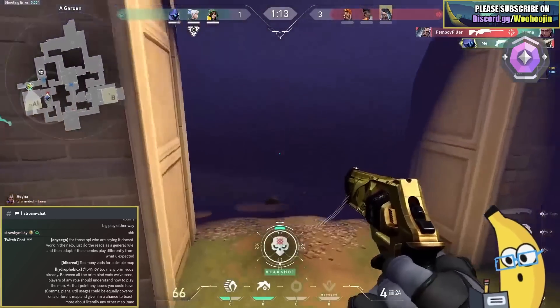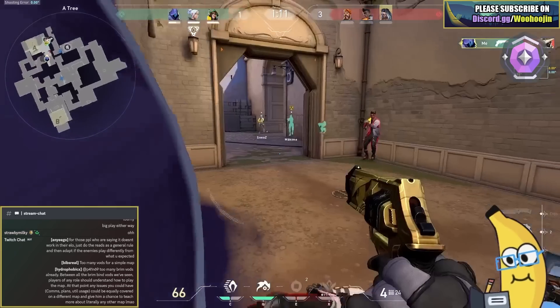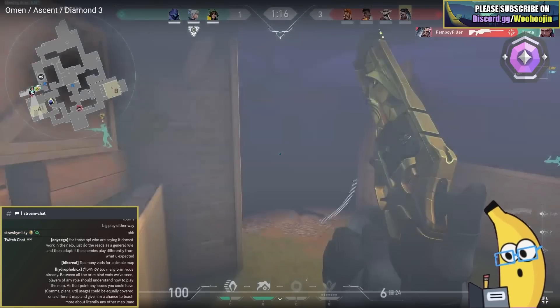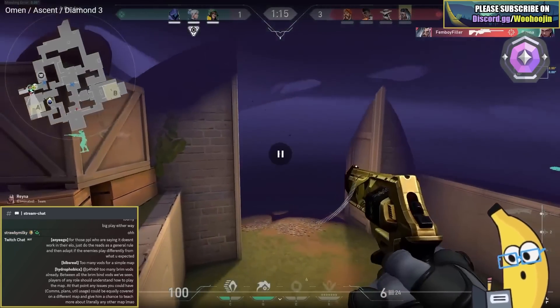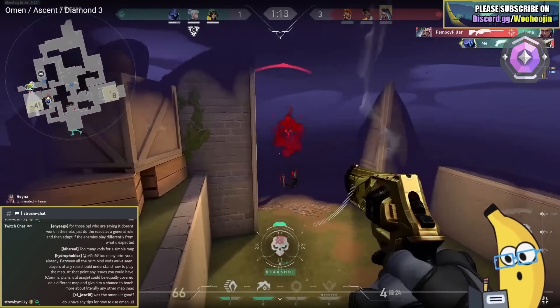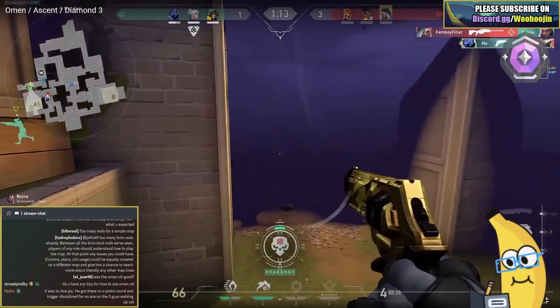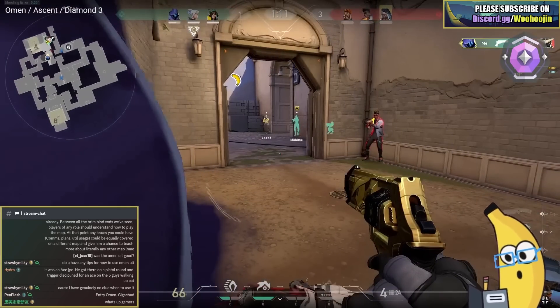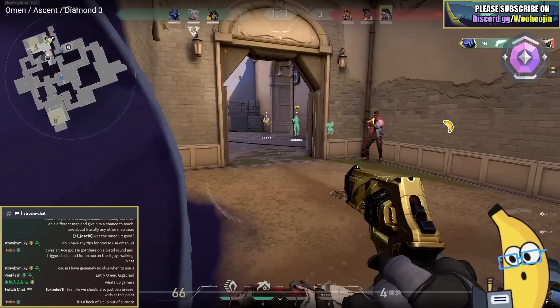This is just an awareness thing. At the start of the round, Phoenix and Neon contested A main and we don't see Phoenix on site. While you're in your smoke, we just have to assess the situation better - we should be aware that Phoenix was in this area. So it's a bit ambitious to walk out so quickly, especially after we just got a kill from the smoke.